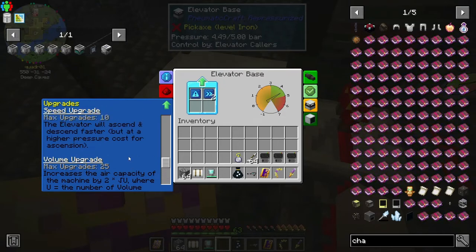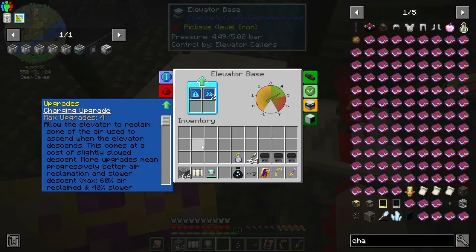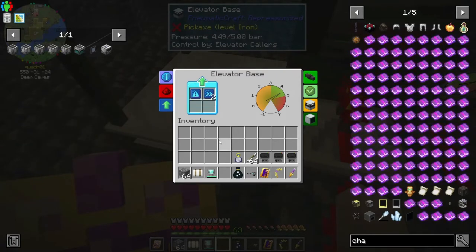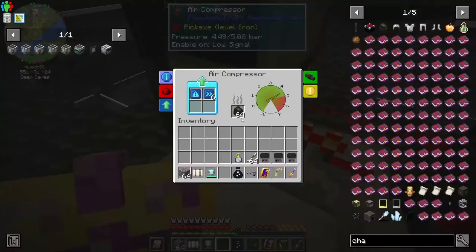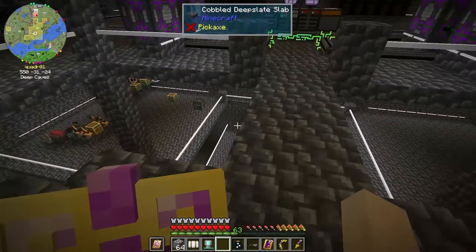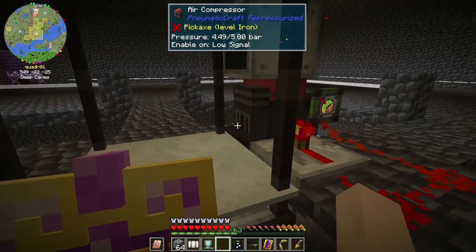I know one upgrade increases volume, but does that affect the pressure? Because those are different things. Unless there's a different machine that produces 5 bars — I know there's one for liquid fuel, but it's easier to bring a stack of charcoal over here than it is to bring a jar of gas.